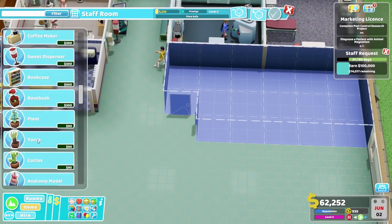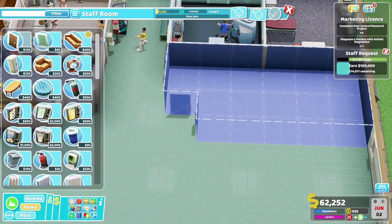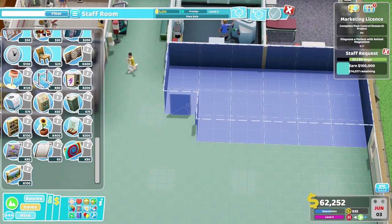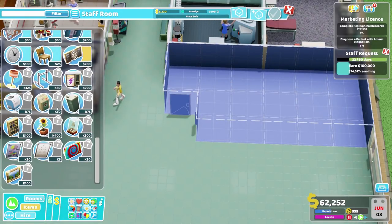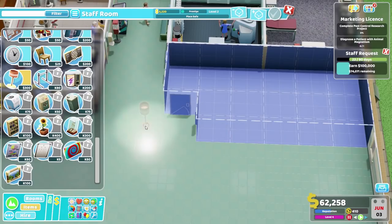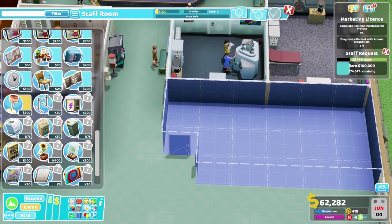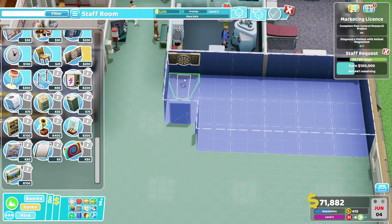We've got many things in here that we want to unlock - we've been waiting for a long time. Let's have a look. We are going to go for this: 400 Kudosh for a dartboard. Come on, our doctors need this. Also a really nice looking lamp - I think that would be grand. Where are we going to put our dartboard? Sure, we can have it there.